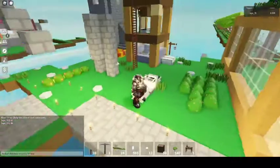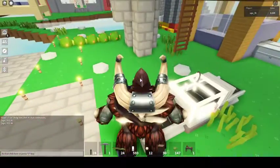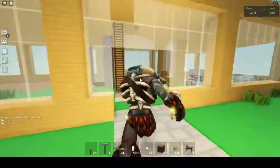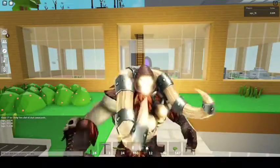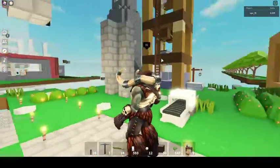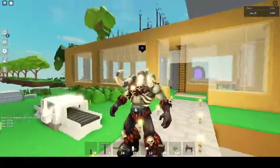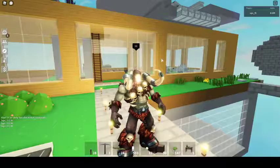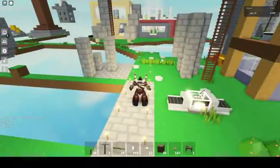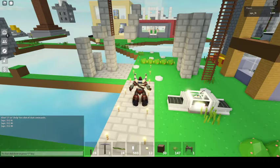Another thing they added, which I think is a really nice thing — as you can see I was testing it because I said hi — is that when you talk it has text bubbles. I've been saying this for so long and I'm so happy they added it. I know it's not because of me, but most people don't look at the chat because many people play on phones and tablets and mobile devices, and the chat takes up a lot of the space so they don't really use chat.